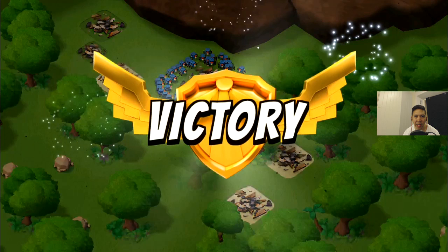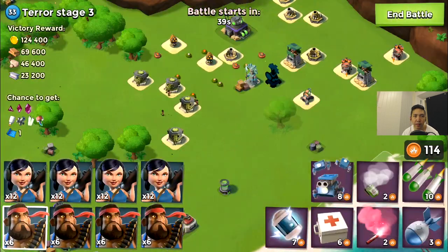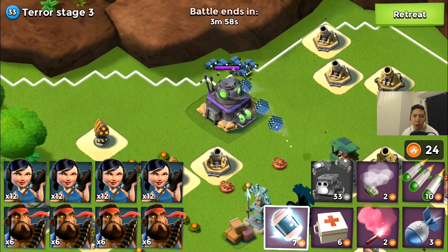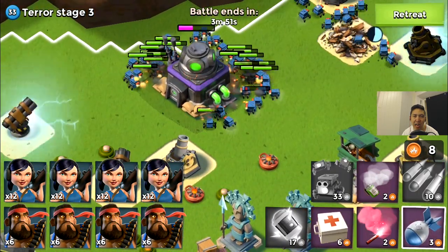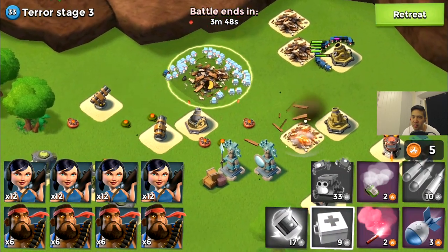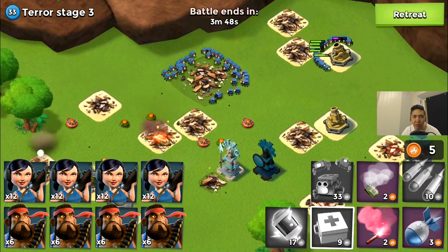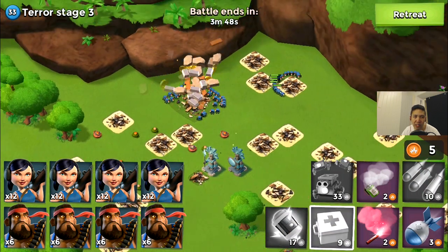Some people say critters are bad but I think they're super cool — they can distract boom cannons, hop on boom mines, and pretty much do everything if you know how to use them. Terror stage three — dropping boxes of critters and hand blasting that HQ. Dr. Terror is tasting tons of pain. My army of critters is impossible to stop — I've got like a hundred critters, you can't stop that.